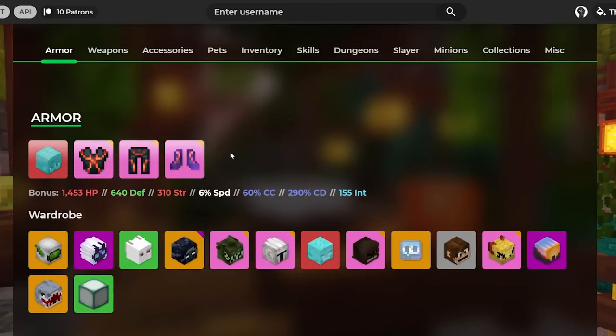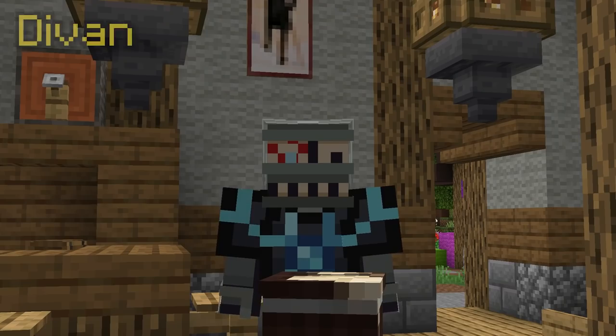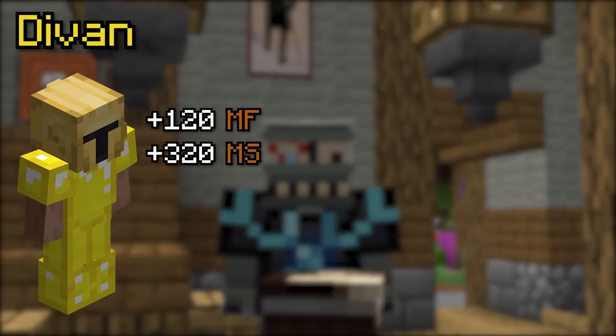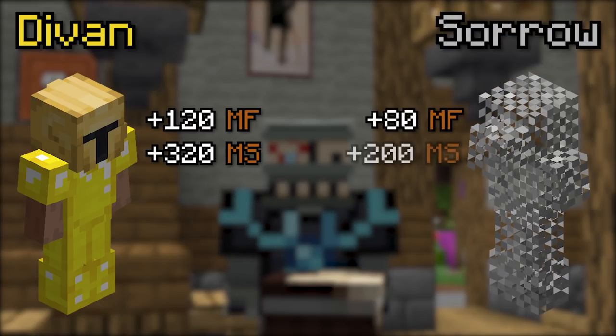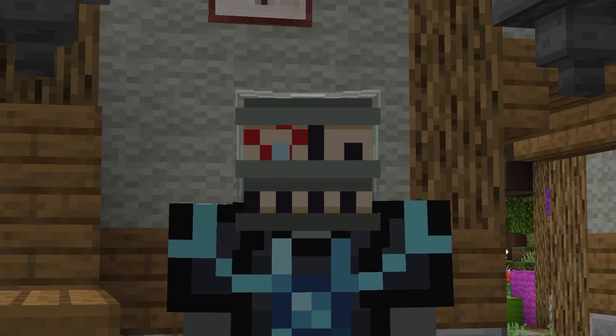A few days ago I was watching Average Sweat stream and he was testing out the new Armor of Divan. Look at this set. Altogether it gives 120 mining fortune and 320 mining speed, which is a decent bit higher than the 80 mining fortune and 200 mining speed the Saurer set gives. So the Armor of Divan must be the best mining set, right?